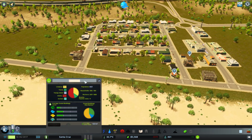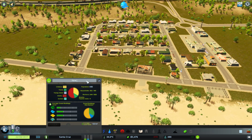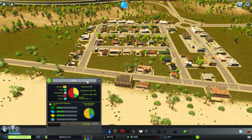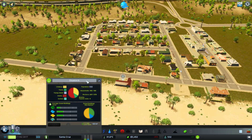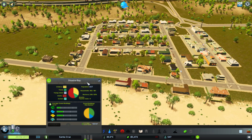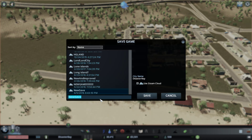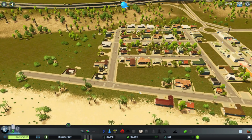I have to name the city — not Santa Cruz. We'll call it... I was gonna say YouTube series, that will be the name of my save. Let's call it... Disaster Bay. Sure, Disaster Bay. And let's just save it as YouTube City. There we go.